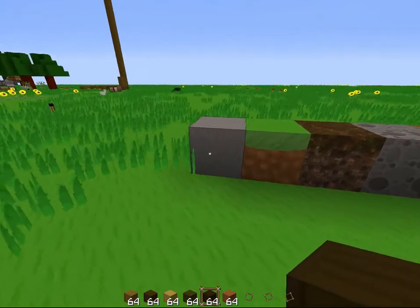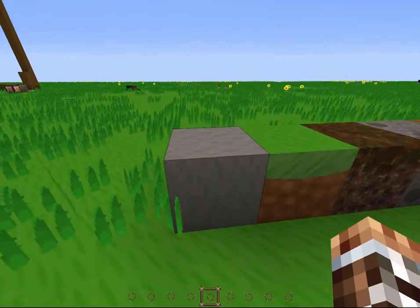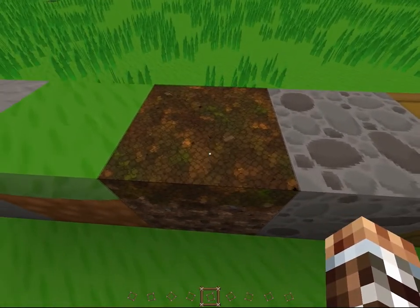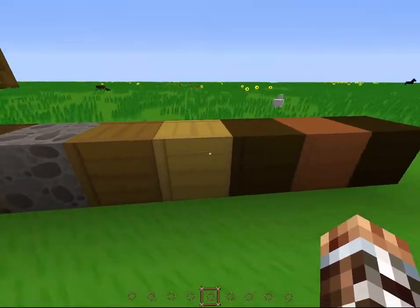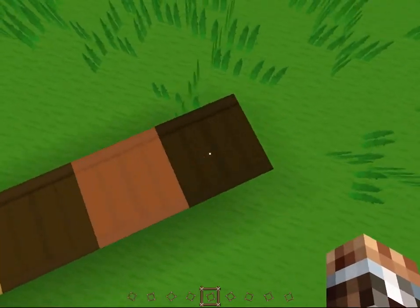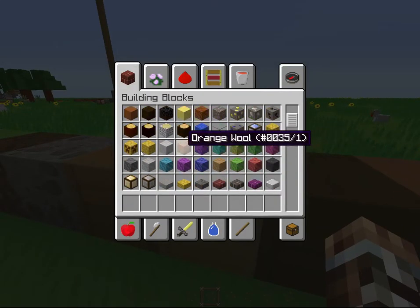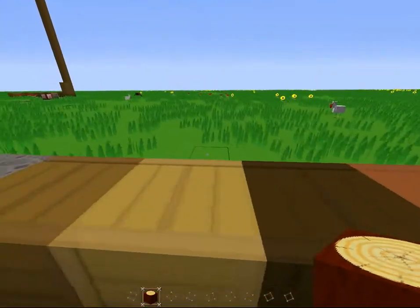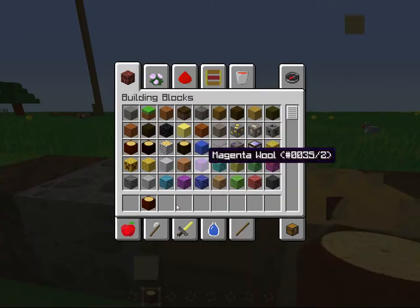So I popped into a creative world to show you guys some more of these blocks. Stone, grass, podzol — this is one of my favorites. Look at this: there are tons of little circles making it up. Cobblestone, oak, birch, spruce, acacia wood — looks pretty cool — and dark oak. This is pretty awesome. Here's all the woods. Oak wood is red, but it still makes, like, the original color of wood. So that's interesting — I like that.